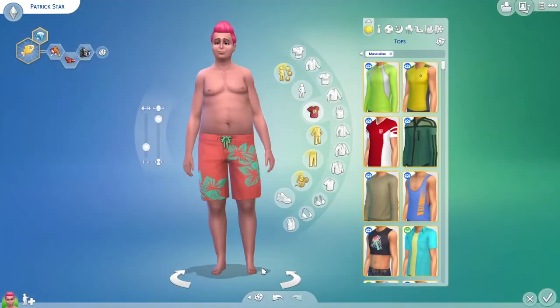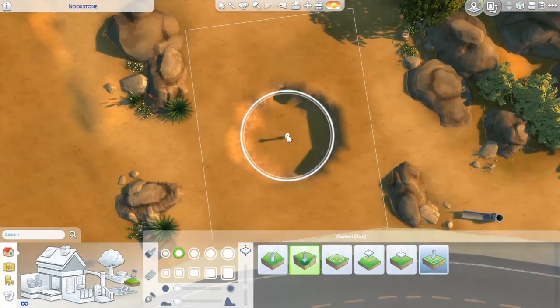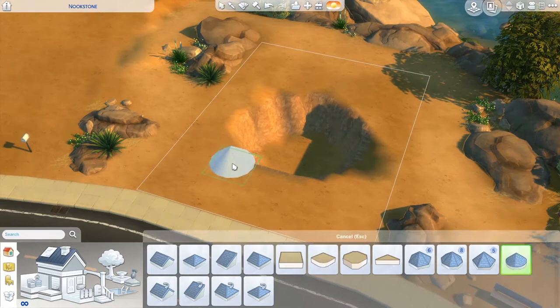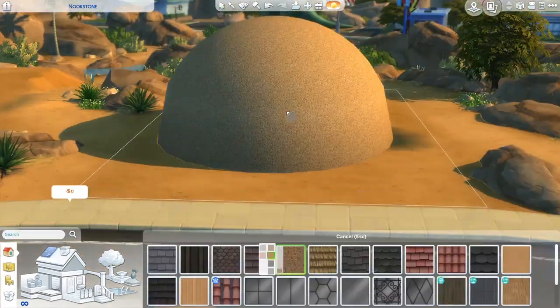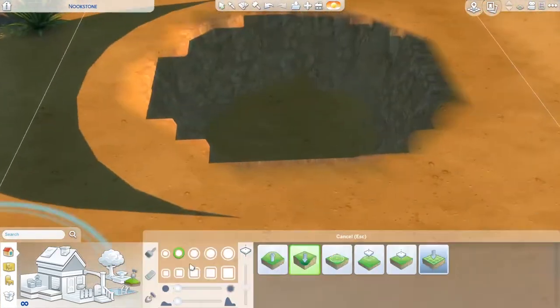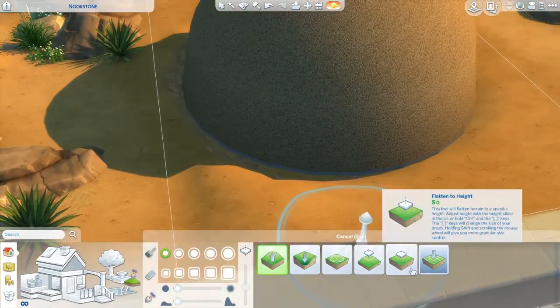I couldn't find the swim shirt he wears so I just gave him the most similar one. Building his house was so easy — you only have to make a hole and add a bent roof, or whatever you call it. His furniture is made out of sand so I had to put everything